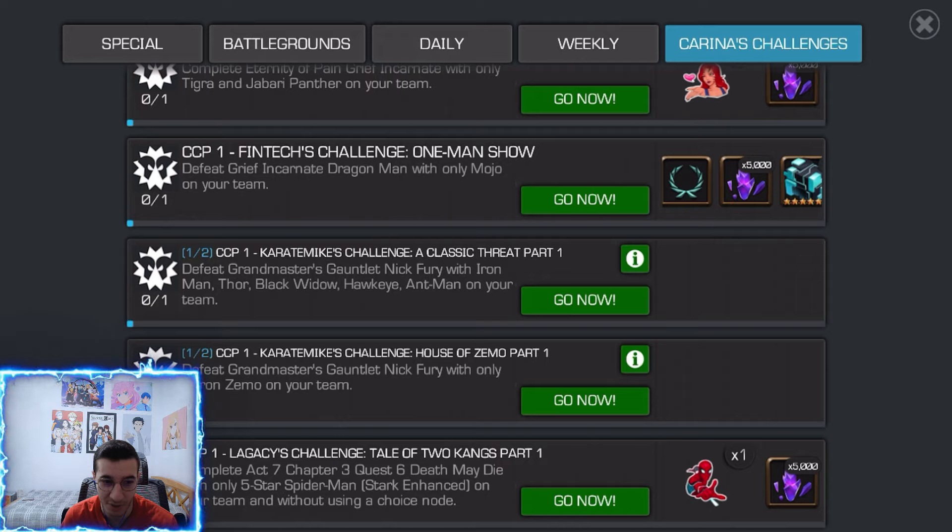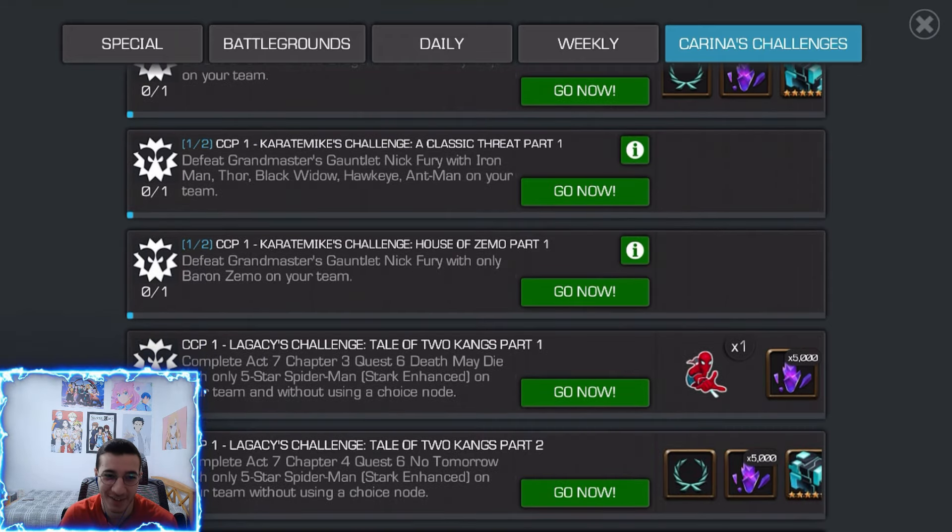For the Zemo challenge where you use all Zemos, it's a hilarious and fun challenge but it's definitely going to cost some revives because it's really tough. Even if you pick one champion from all 260 in the game, even Hercules is going to struggle for the whole gauntlet. Mike used about 15 revives which wasn't bad, and I believe he wasn't even boosted at some point. Unfortunately here you have to rank up a Zemo - I don't know if I have a six-star Zemo, so I might just have to wait until I get him.